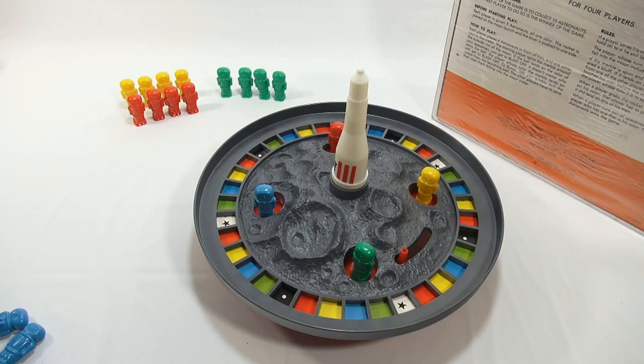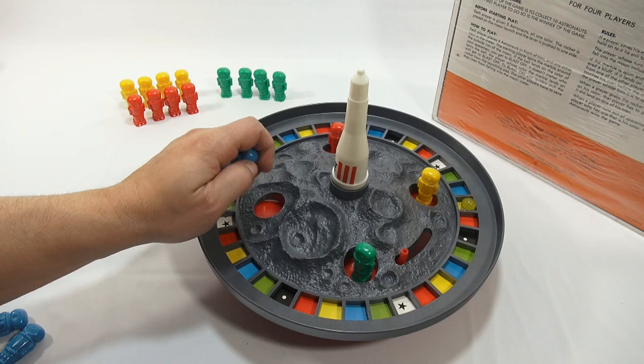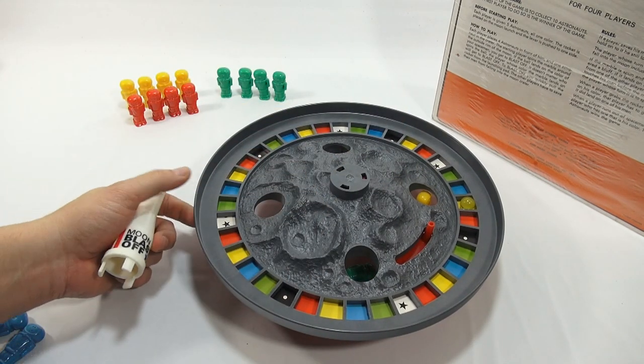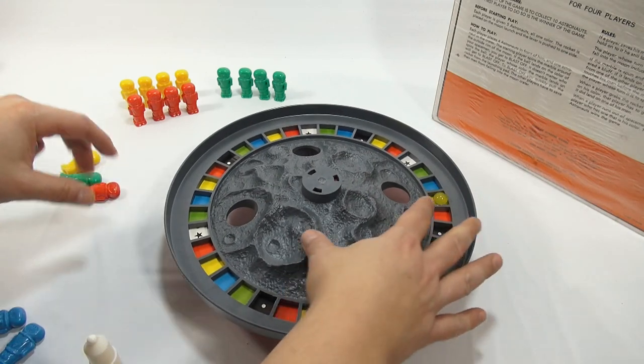When a player grabs the rocket and the marble did not land on his color — okay, so those are the rules. When a player runs out of spacemen, he can get one from a player. So you're actually trying to collect ten astronauts. So let's just do this. I'm blue. The yellow — the yellow gets to pull this. I'm going to try to save my blue in time. And the other three have now fallen in. So that person gets those three, including their own color. Let's reset it.